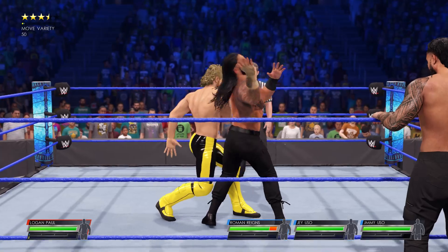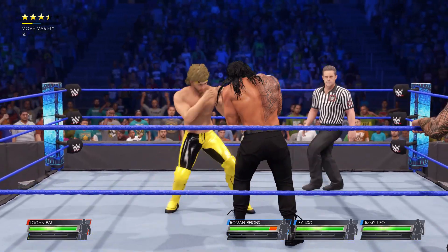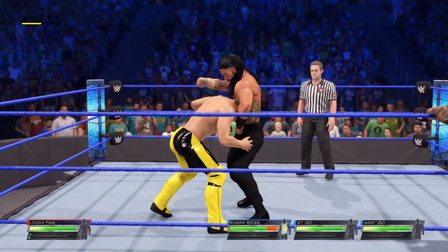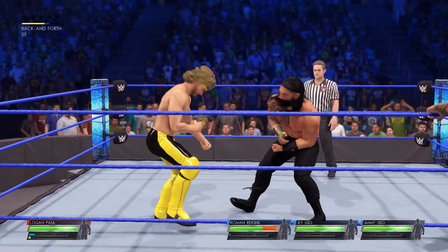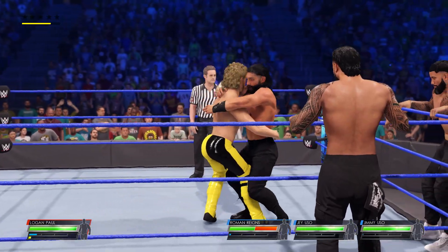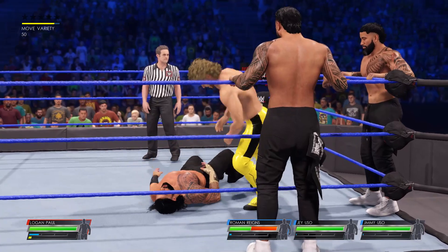When you're facing a numerical disadvantage in a handicap match, how can you overcome it, Corey? You don't overcome the disadvantage, you eliminate it. And how are you supposed to do that? By taking one of your competitors out using anything at your disposal. When your opponent loses their numerical superiority, the advantage shifts back to you.